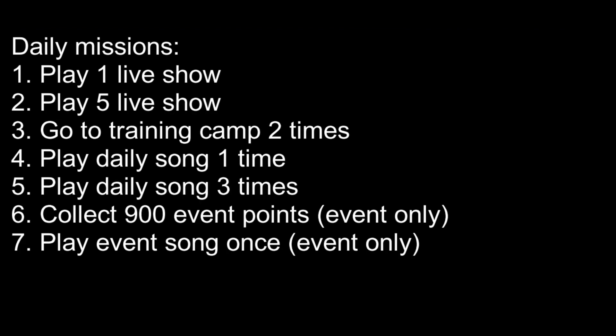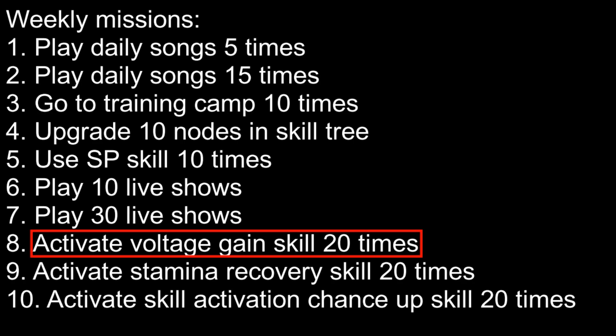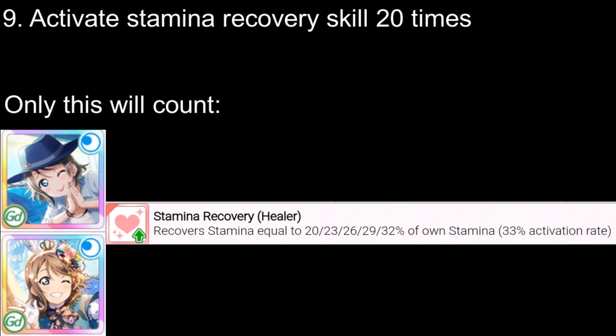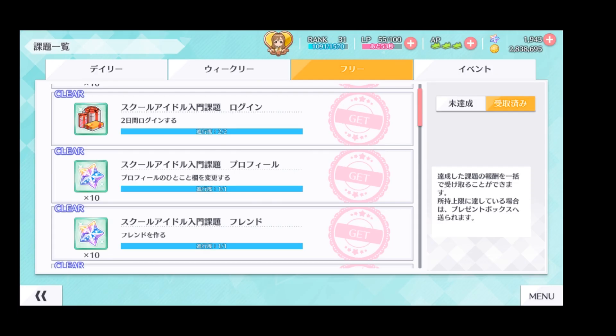Here's the list of daily missions — they are quite easy to complete, so no explanation is needed. For weekly missions, one goal can be very annoying if you don't have members with a voltage skill. Note that not all voltage members actually give voltage; some increase appeal instead, and those do not count towards the goal. You need members who give voltage directly. Similarly, some members give shield or damage reduction instead of stamina recovery, so those won't count for the stamina recovery goal either.